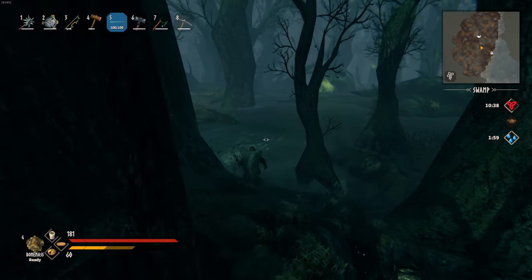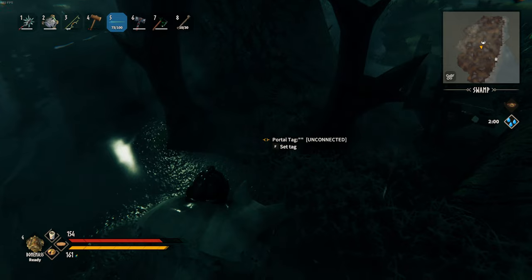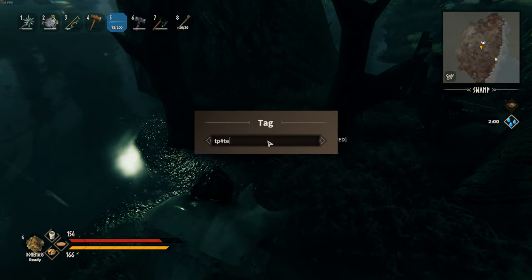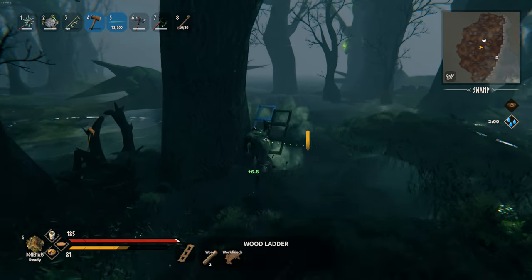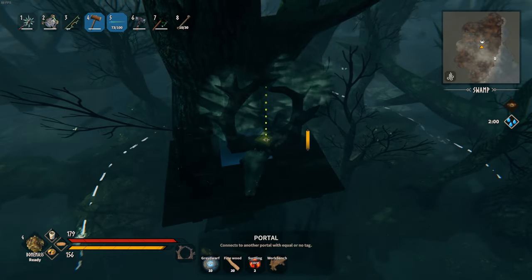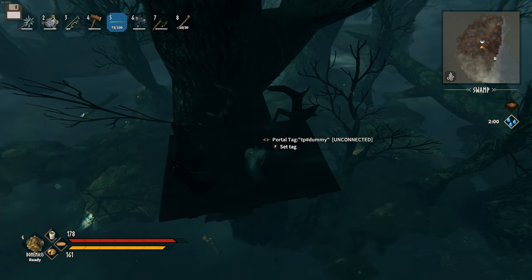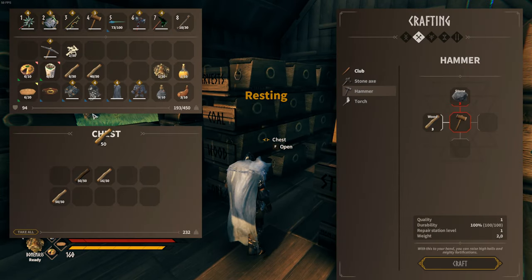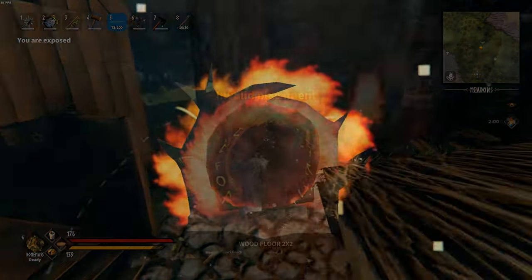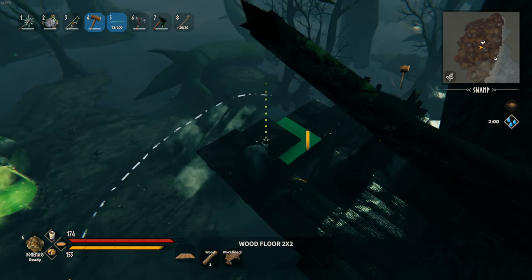Once you get to the swamps, you gotta find one of these tall trees. Drop a workbench and another portal, call it 'tp#tempt', and start building ladders to get to the middle way to the top of the tree. Make a platform with enough space for another workbench and portal. Give it the same tag as the one at your base and head through it to get more wood, as you're probably going to need it. Go back and make your platform bigger and comfortable so you won't accidentally fall off it.